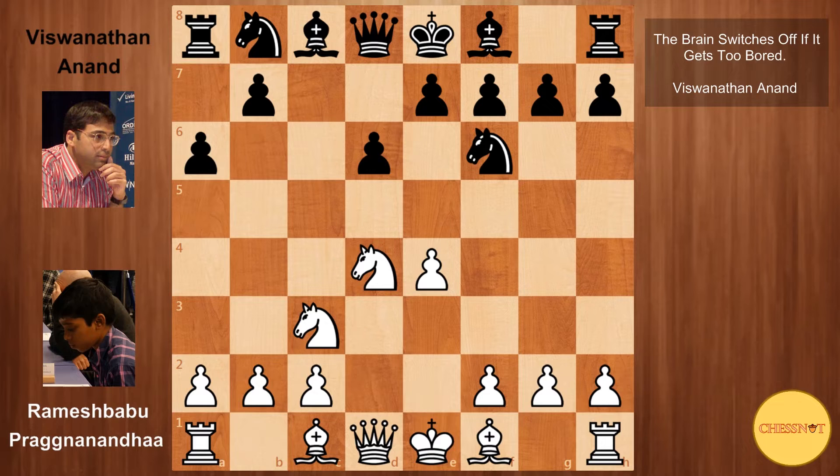Here Praggnanandhaa plays an interesting move, a3, just to prevent the knight from being chased away from the c3 square, where it is protecting the e4 pawn. Also, if black goes b5, white can sometimes go b4 and a4 just to undermine black's queenside pawns.